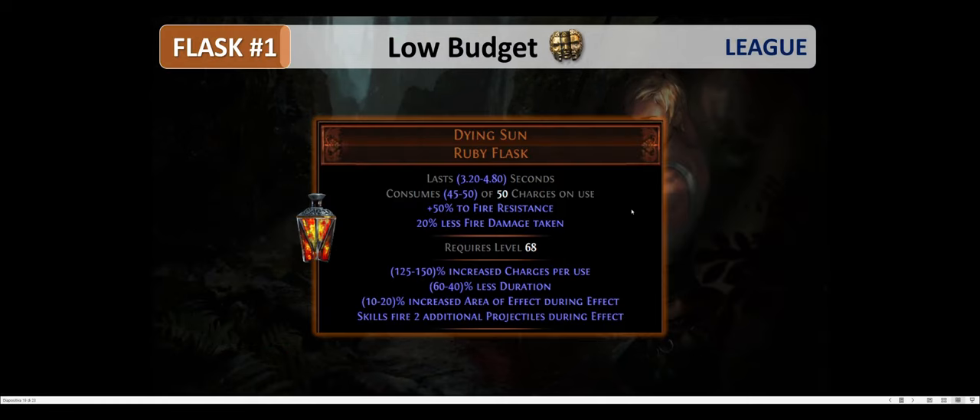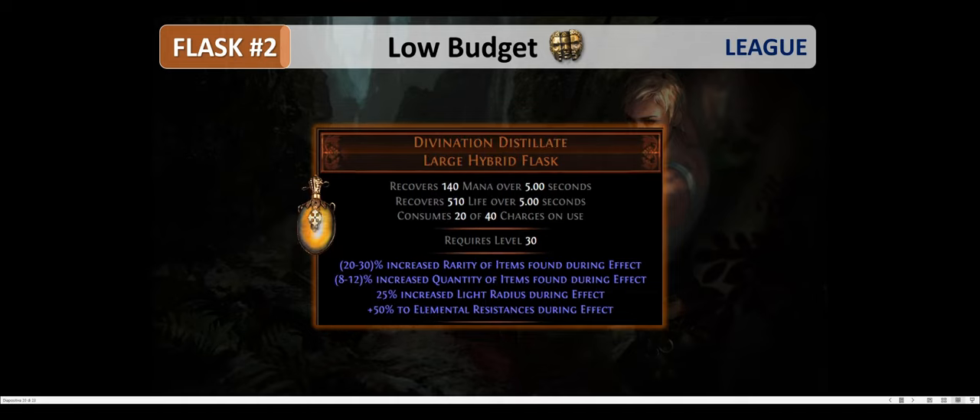Let's go to the flasks. The first obvious flask we want to use is Dying Sun. This ruby flask comes with an incredibly powerful effect: skills fire two additional projectiles. If you can scale this enough with flask effect reaching 50%, you can get up to three additional projectiles. This is something you can do more easily with Pathfinder, but it's also possible with Deadeye with a lot of investment.